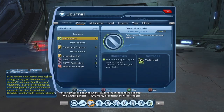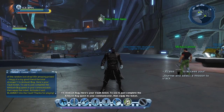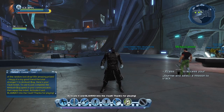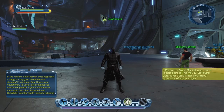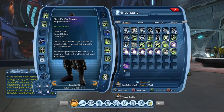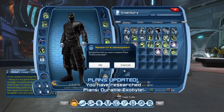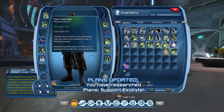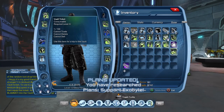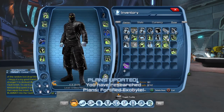Step right up and hear about the vault — room of the random loot drop, win amazing prizes! Here's your vault ticket — to use it just complete the Ambush Bug quest in your communicator, then equip the ticket, activate it, and flammo — into the vault! I just got a random quest and it gave me a vault ticket. I guess I'll be learning more about what this is.